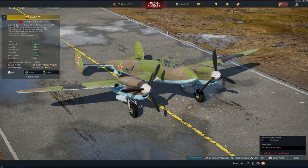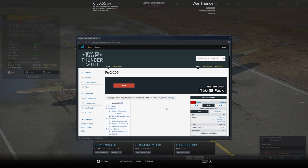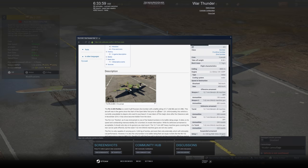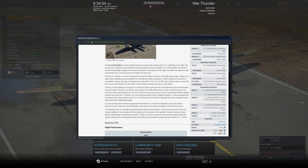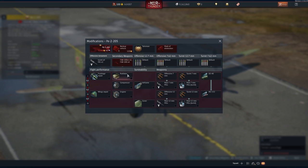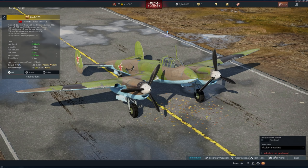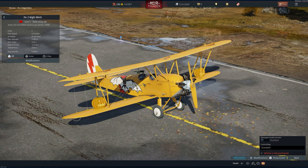I have no idea what this aircraft is — the P-22/05. It's a rank 3, battle rating 4.0, and was available for purchase prior to update 1.29. Unfortunately the vehicle is unavailable to players who want to purchase it — it was taken off the Gaijin store after the clearance sale in November 2016 and has since been hidden from the store. As far as I can find, this vehicle has only been available for 1,500 Golden Eagles and has only been on sale once.